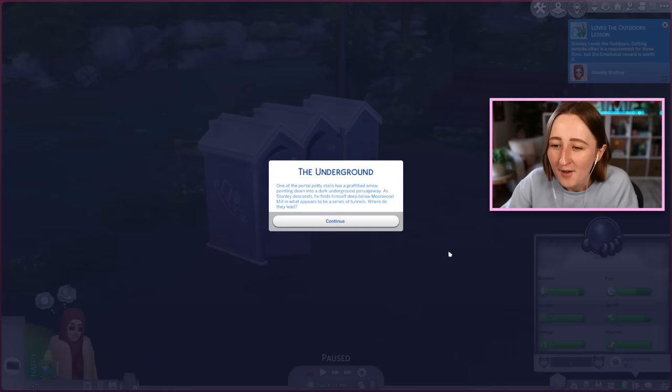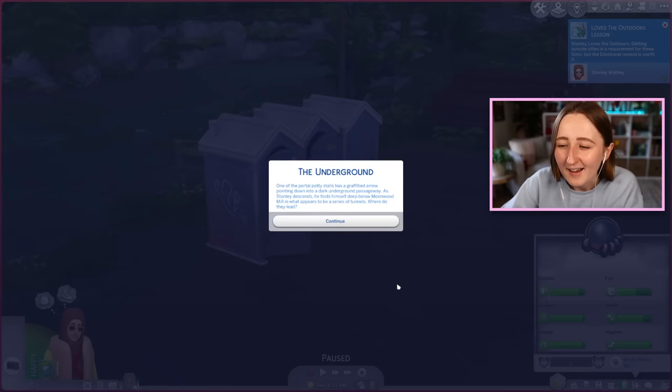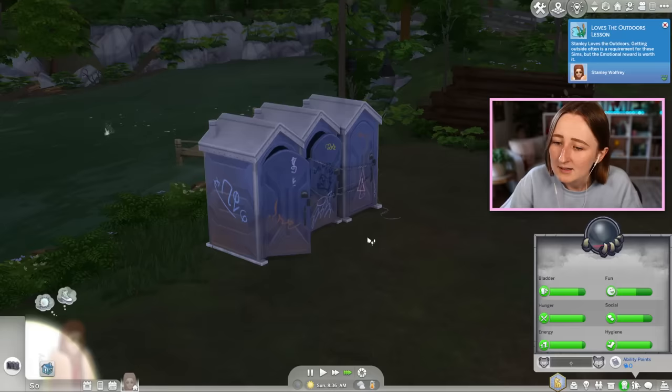As per usual, we live on a big giant empty lot, we got zero simoleons, and I'm gonna be really nice to him and give him a little ceiling and make this into a tiny house. One of the portal potty stalls has a graffitied arrow pointing down into a dark underground passageway. As Stanley descends, he finds himself deep below Moodwood Mill in a series of tunnels.